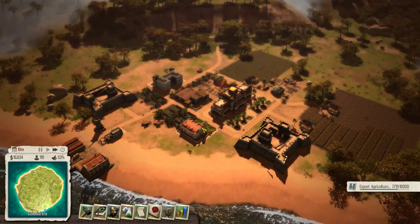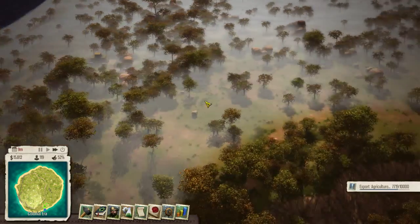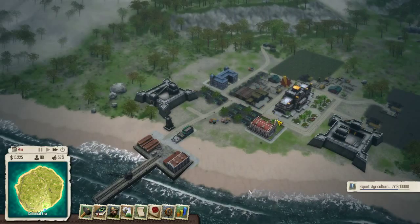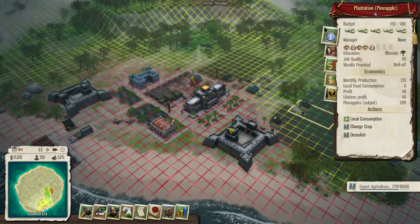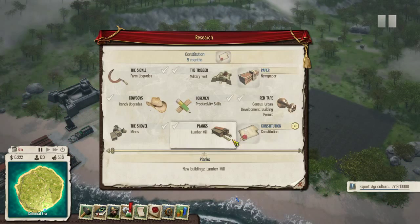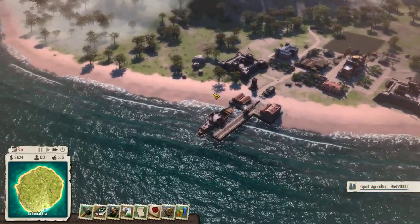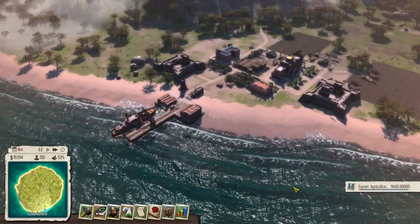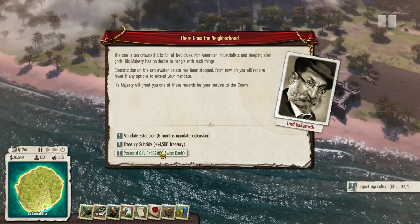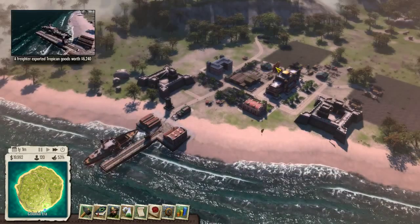We're actually not going to do a military expedition right now. Oh, there are ruins up there — we'll explore those after we finish declaring independence. Our support is dipping a little bit, which is a little frightening. Let's make sure people that work in the farms are well off. We'll research constitution, which is important. This will probably be the end of our grain exports. Unemployed: 3 open jobs — that seems pretty good. So I'm going to take a personal gift into my Swiss bank account, and then I'm going to declare independence.